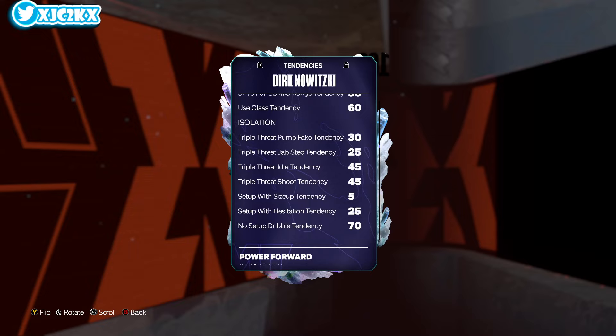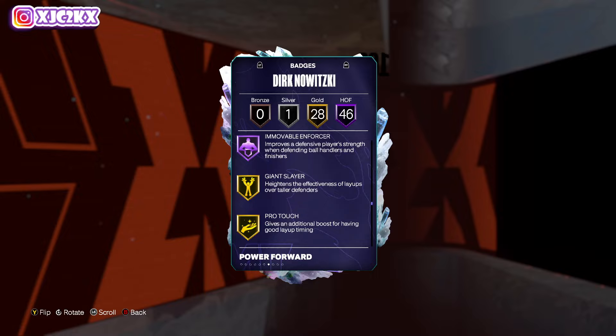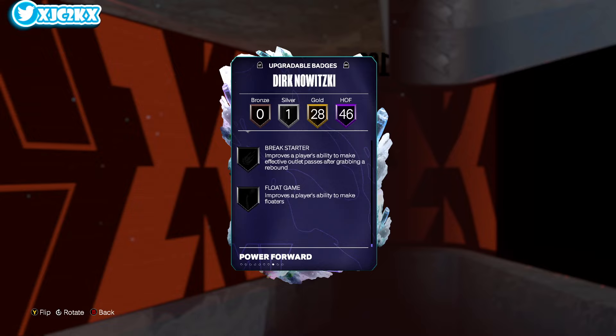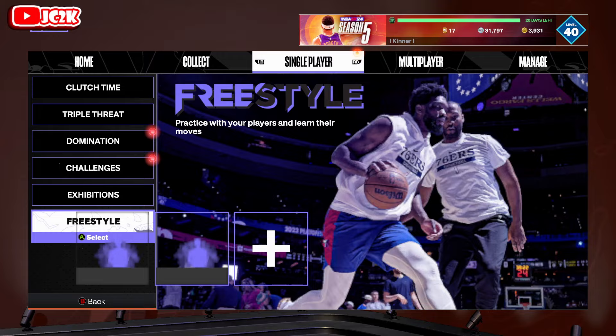Badge-wise, his Hall of Fame badges are obviously absurd. Looking at the gold badges — the ones not on Hall of Fame — the only really important ones missing would be things like handles for days, implacable, challenger, glove, pick dodger. Fast feet and rebound chaser at 94 would be nice. But as a whole, he's one of the most complete and versatile cards in the game, as are all the 100 overalls. He does need Break Starter — that's a must — but his animations are pretty phenomenal.